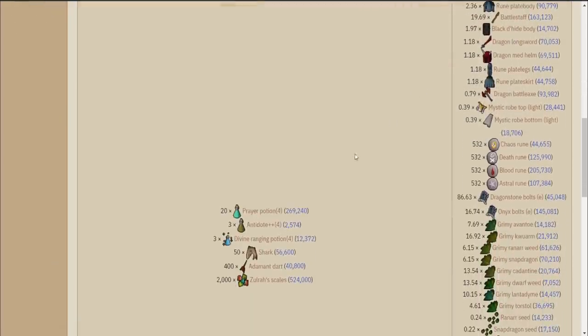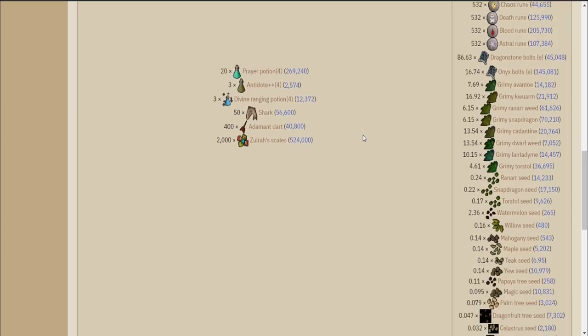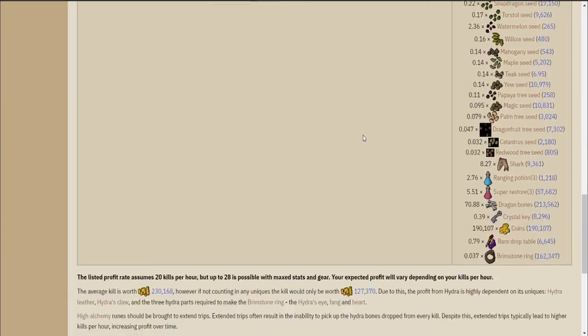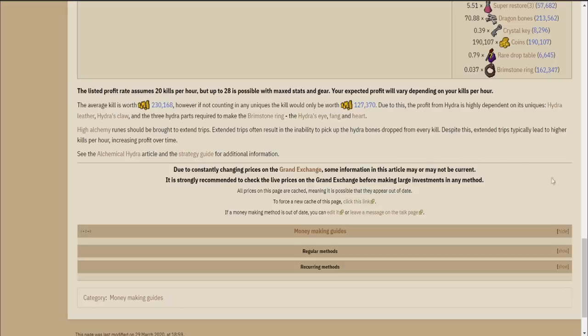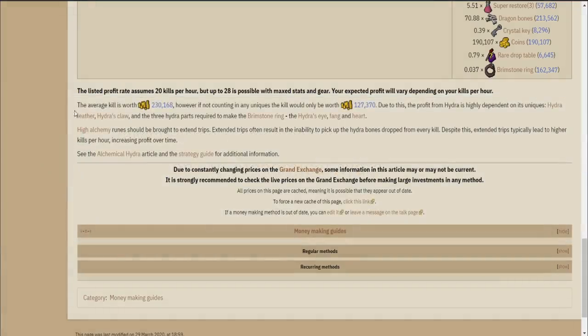Just like the last video, the GP per hour shown here is heavily reliant on the unique drops you get from Hydra — specifically the Hydra Claw, which is going to have a pretty big impact on that. So for a future video, I will definitely try a loot from 1000 Alchemical Hydra to get a more accurate price per hour. But in order to do that, I'm going to need a lot of Slayer points to be skipping tasks constantly, so I'll get on that grind ASAP.